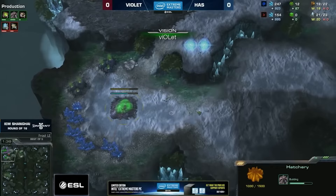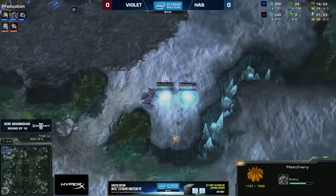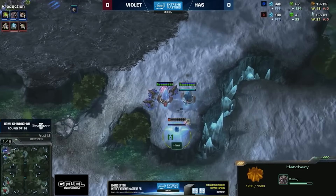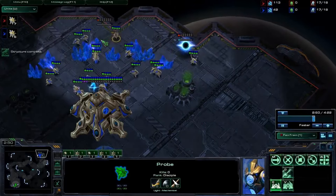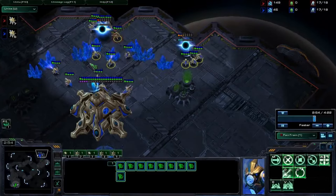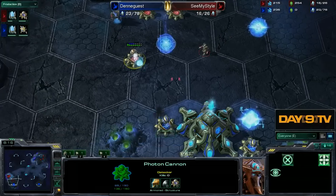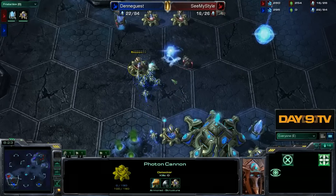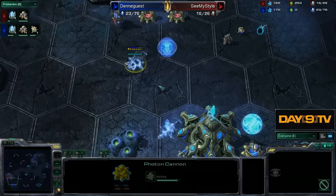Overall, with very few exceptions, cannon rush was not really a popular strategy at the pro level. It was more common in PvP, where you could catch your opponent by surprise, and it was also a factor in ZvP. In some situations you could try a mega-risky cannon rush on the main base between mineral patches, but it was still a rare thing to see at the pro level. This strategy relied heavily on not being scouted — it was incredibly difficult to pull off if your opponent was looking for it. Hence, every successful cannon rush on a high level was often celebrated.